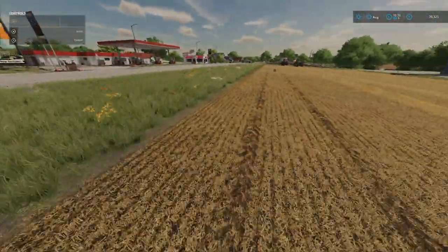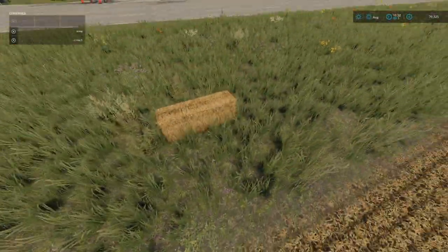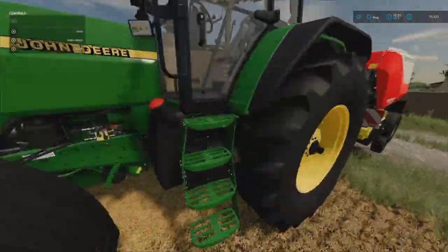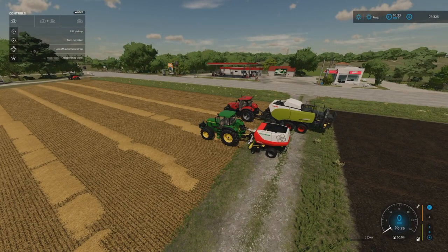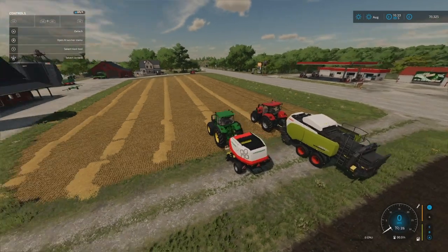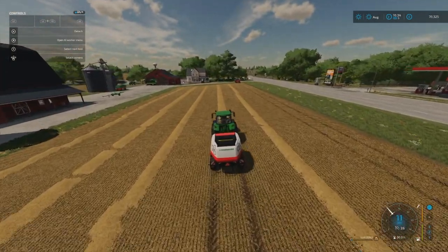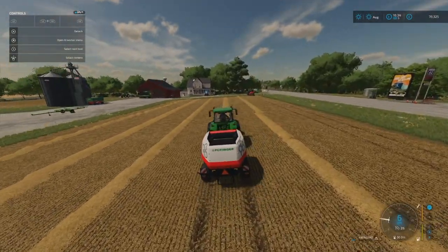Now if we go back over to the round baler, the process is exactly the same - lower the pickup, turn on the baler. I'll turn off the automatic drop so you can see what happens. Start driving. As you can see it's filling up, much slower because the bale is going to be bigger than the small baler.